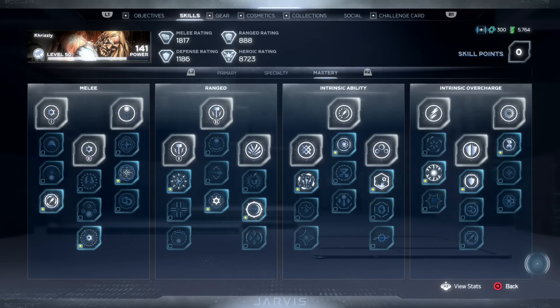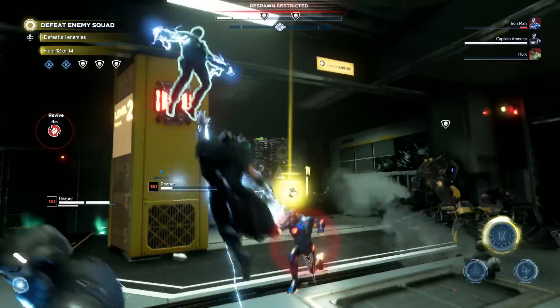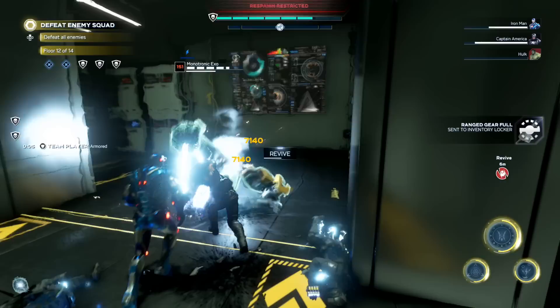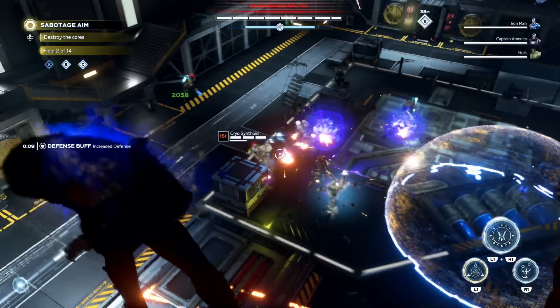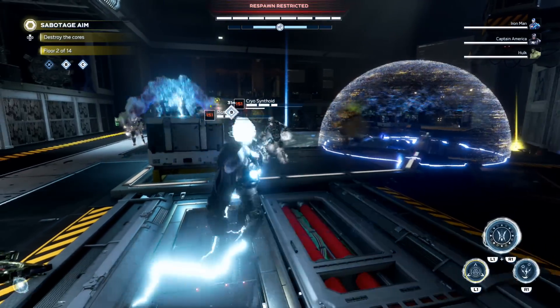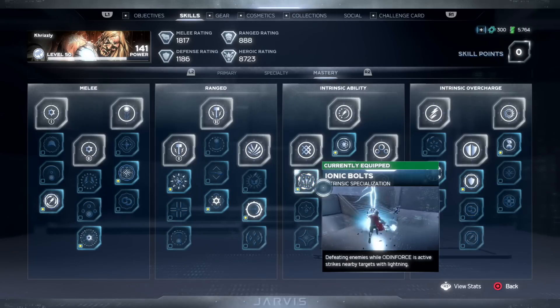For the rest of the mastery tree, the first must-have is the heroic takedown mastery — a staple for any build since it gives your takedowns a chance to spawn heroic orbs, which you'll need constantly. I also went with the guard breaker in the range tree since it lets me completely bypass any shields and pin down almost any enemy in the game, with the exception of mini bosses and adaptoids.